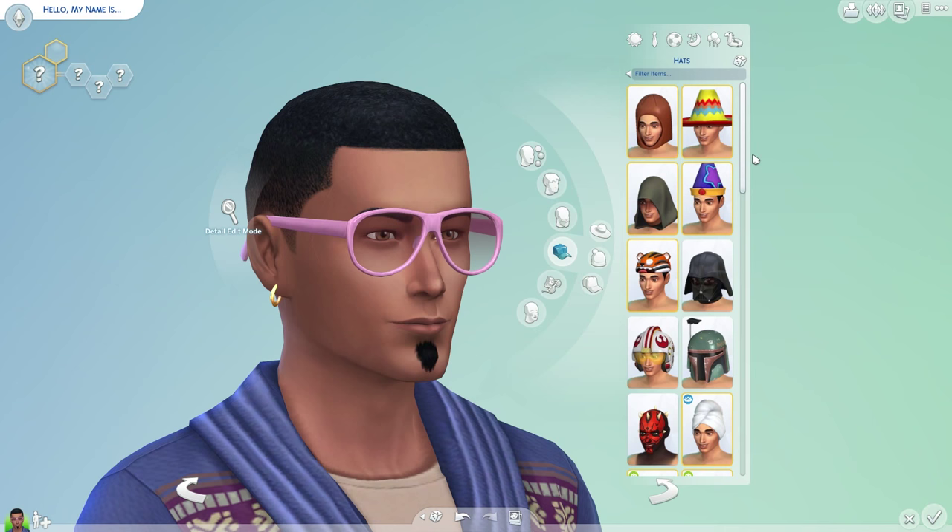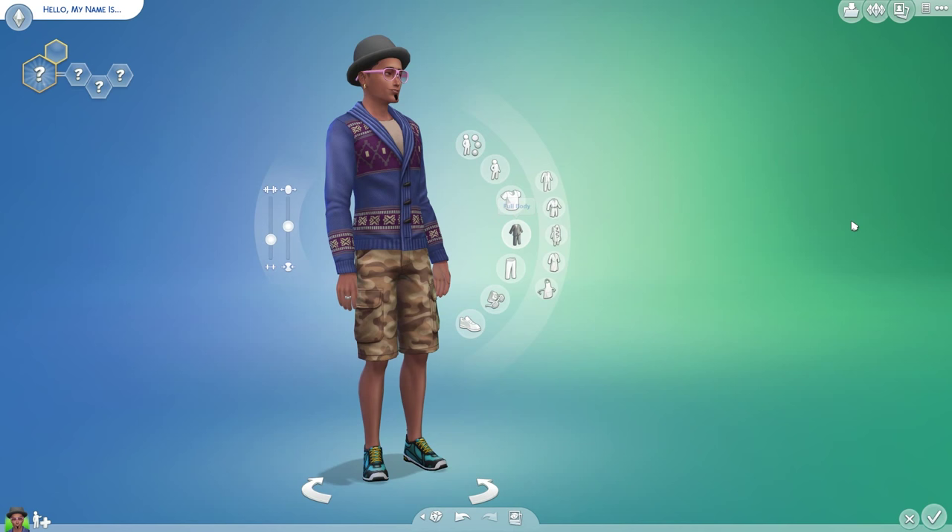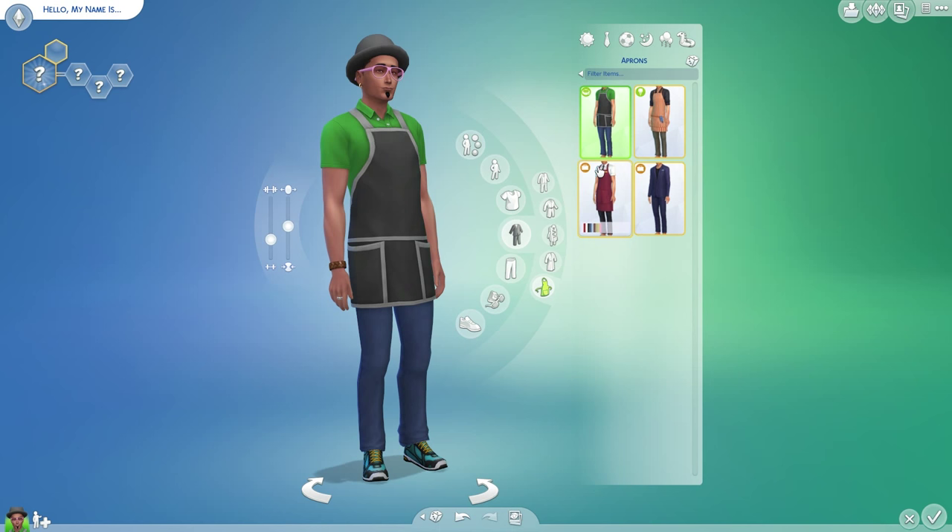I don't think they have an apron... That's a lie! I have an apron Sim right here. I think it's like a full body outfit. They have aprons - it's part of the kitchen stuff. Oh my God, this makes me look even better. I look so good.